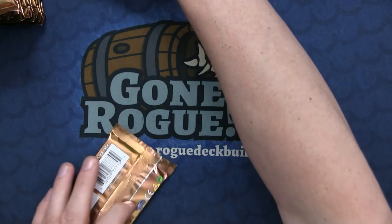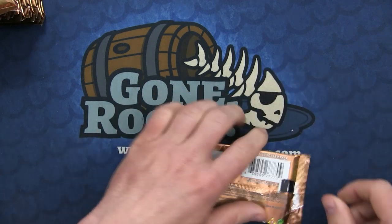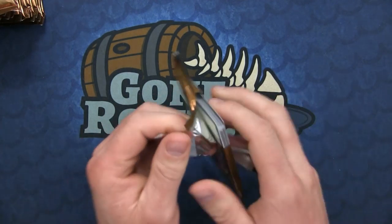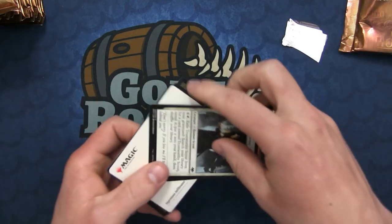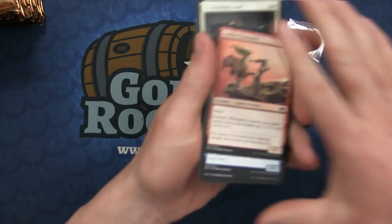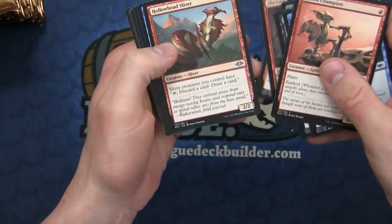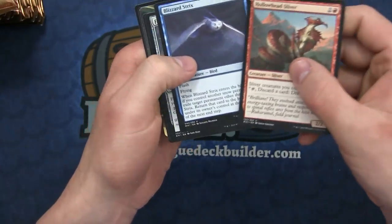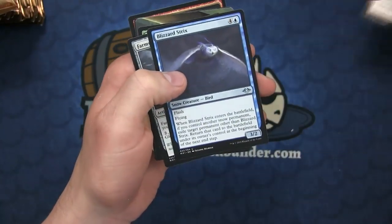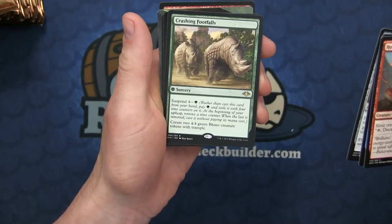Alright, we're going to go through these quicker now. I'll just separate the rares and the uncommons. For more information on the set, just check out something like Mythic Spoiler. That pack opened up a bit weird. We have the Hollowhead Sliver, the Baleful Blizzard Strix - not quite Baleful Strix - the Farmstead Gleaner, and Crashing Foothill.